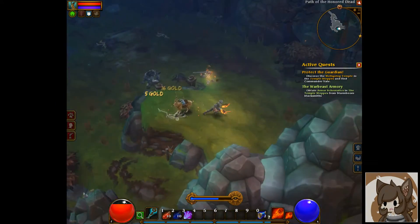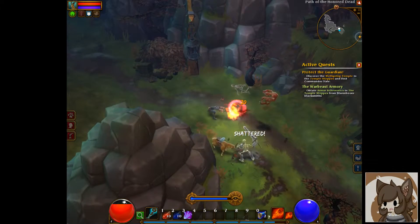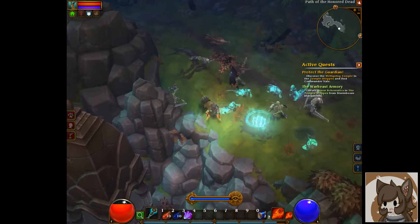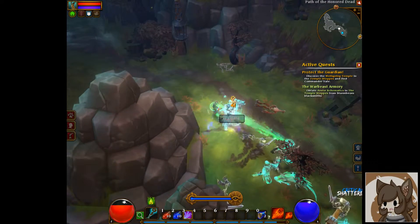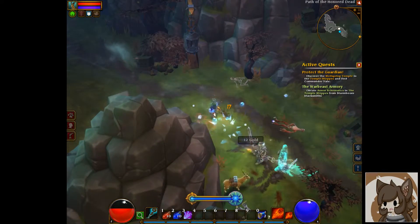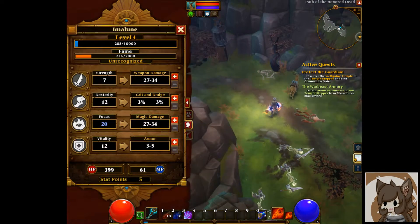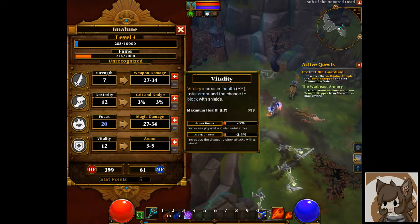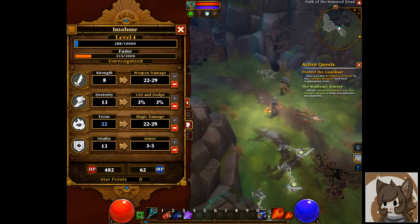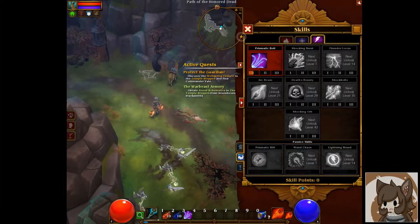We've been critting a lot — we should definitely not stop putting points into critical damage, seeing how many times I've crit today. There's a ghosty chest here. This is Prismatic Bolt — you can't see it when something is close to me, but when it's far away you can see it homes in on multiple targets. Doing my traditional setup.